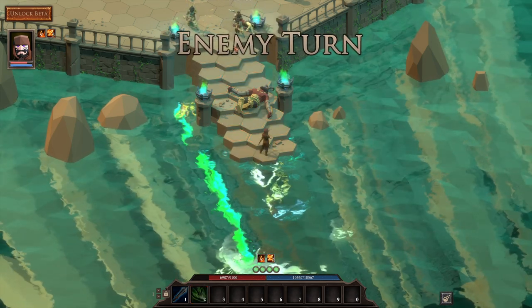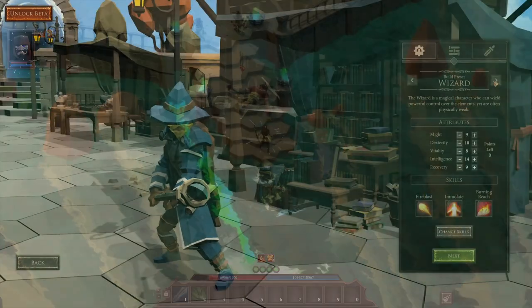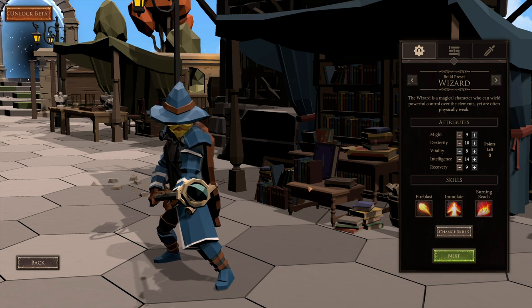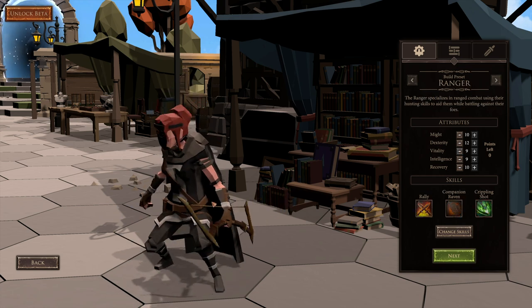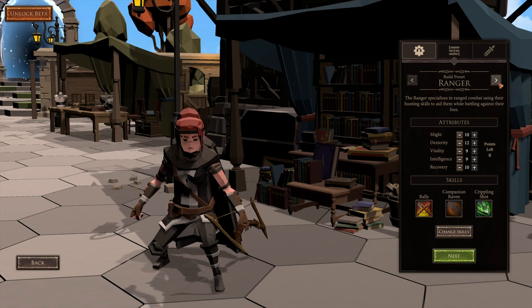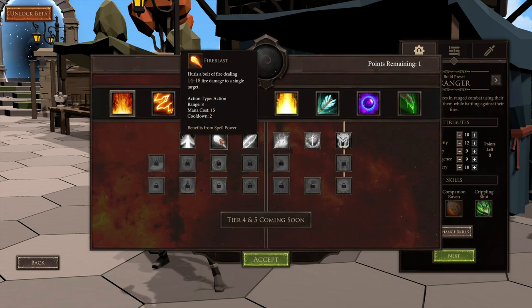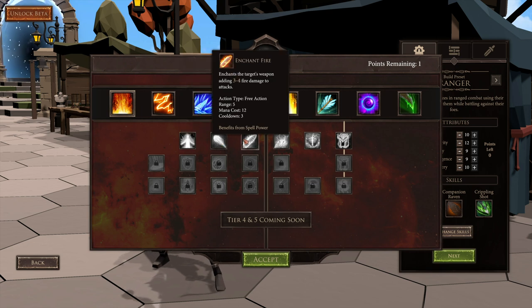Jumping into it, when we hit character creation there are several presets we can choose from, like paladin, wizard, ranger, that kind of thing, which will kind of set up a character for you. But you can customize it from there, which will let you change the attributes and your starting skills from a full list of skill trees, and you can mix and match to create the character you want.